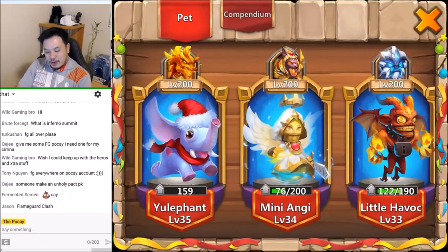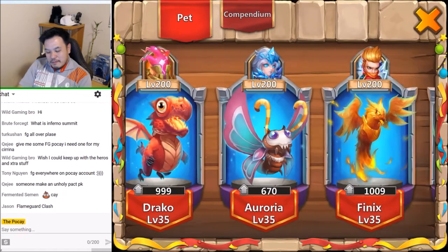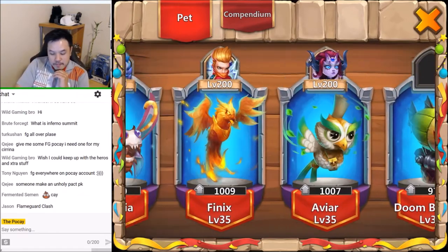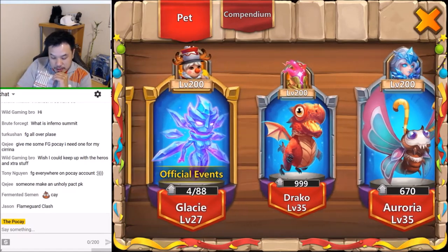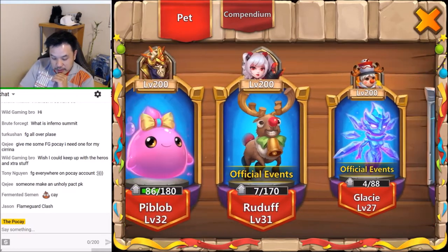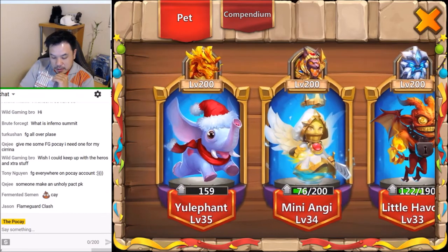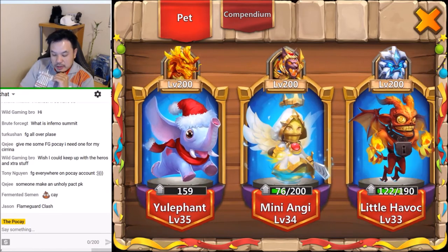As far as pets, my ordinary ones are maxed. Aside from that I'm just being cheap - I haven't bought all the event-only pets lately. These are max, max, max, max. Glacy 27, 31, 32, 32, 33. I think my elephant is max. Mini Angie's almost max - that's what's up.